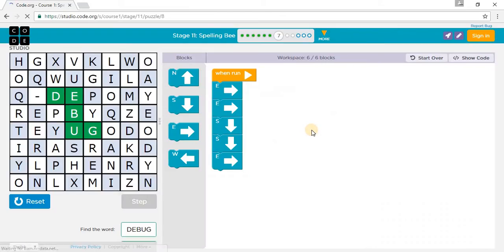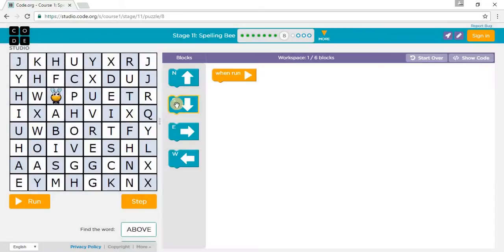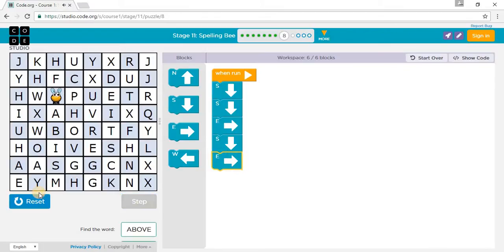Let's go to Puzzle 8. It says: move me one way and then another to spell the word ABOVE. A, B — that's two south; O — that's an east; another south for V; and then another east. So it's: two south, one east, another south, and one east.